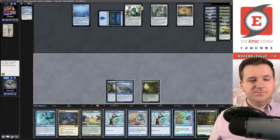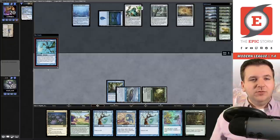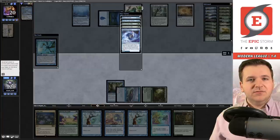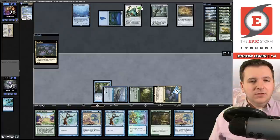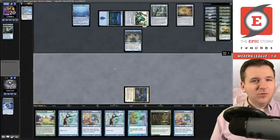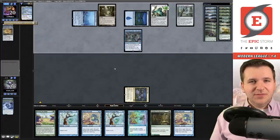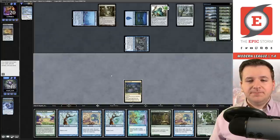Come on deck, give me the Psychic Puppetry. Drew Bala Ged. I'll play Peer looking for Psychic Puppetry or other Ideas Unbound — no puppet. We'll put these on the bottom and play Lotus Field, passing. Opponent plays Aether Vial — it does look like Yorion Merfolk. They activate Mutavault. Come on, give me that Psychic Puppetry. Drew Turn Timber. Theoretically we have the win here if our opponent doesn't have anything — we can shock ourselves, cast Recross, Twiddle, and draw into Puppetry and try to win.